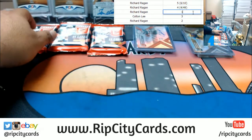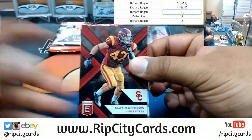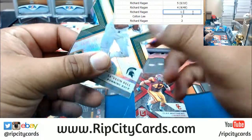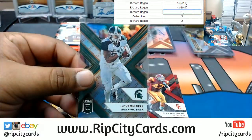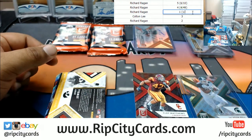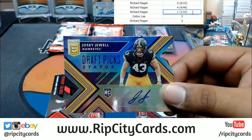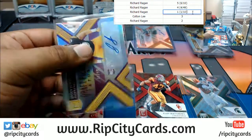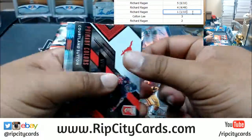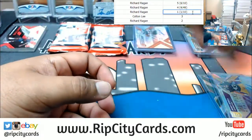Let's go on to pack number one. Number one out of ten — that's going to be hard to beat. The only thing that'll beat this is a one-of-one. Le'Veon Bell, one out of ten, die cut — that's pretty sweet. We also have an auto, Joselio Jewell, 72 out of 99. That's it for that pack — there's the number one card.